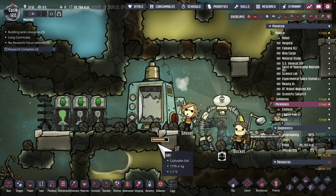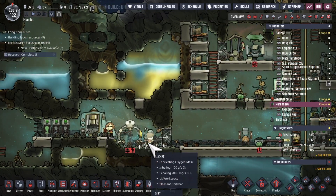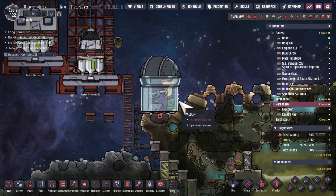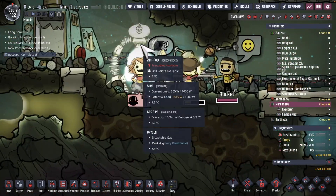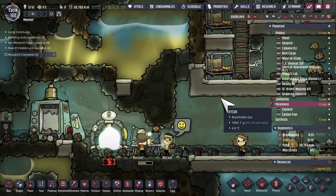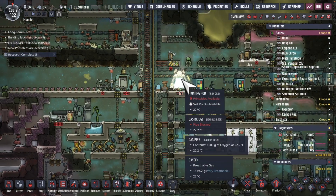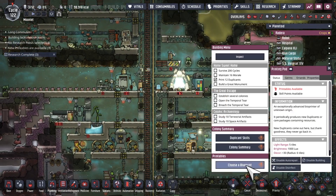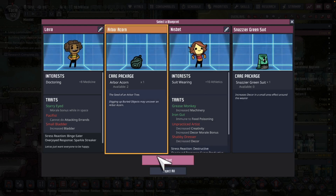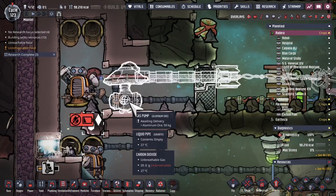We're creating some metal over on this asteroid. Once we have enough, we'll get a Trailblazer on this rocket way up here. What do we get — oh, snazzy green suit or acorn? I'm going to say the acorn. Back in the home world.